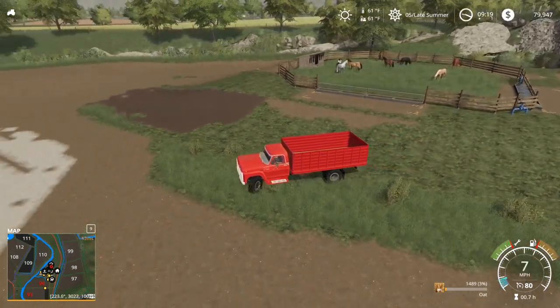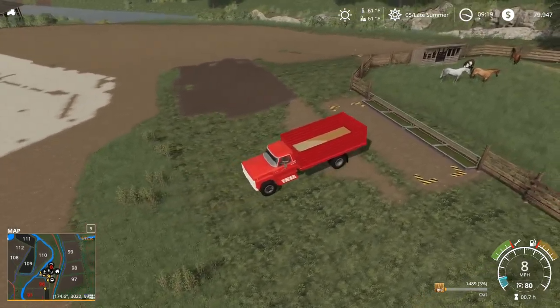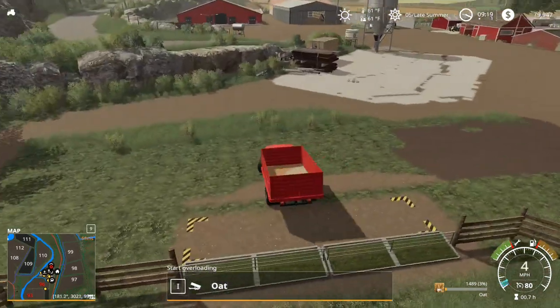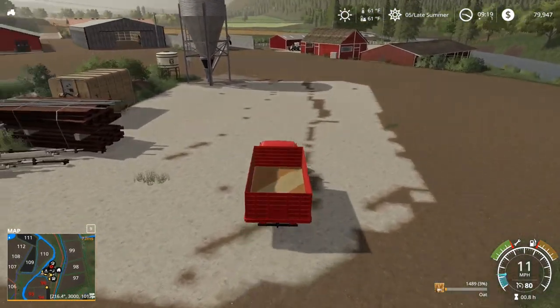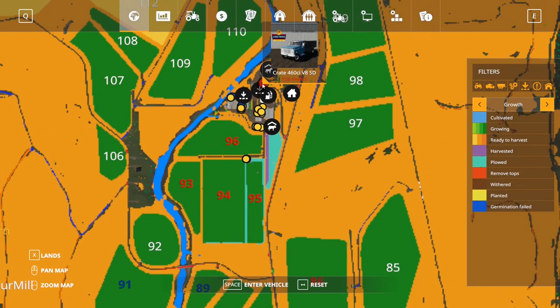Sometimes this truck won't unload — I don't know why for sure, it's kind of goofy and weird. Like now I see it won't unload, but Tanner's will unload. I'm probably going to have to reset it. So like I said, it kind of messed that part up. We're going to reset this grain truck and see if we can get it to work.